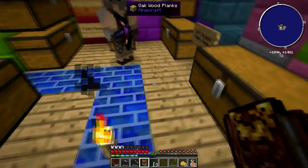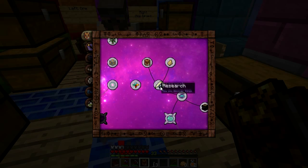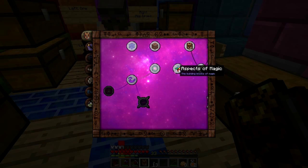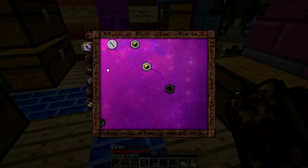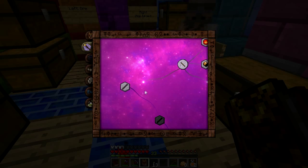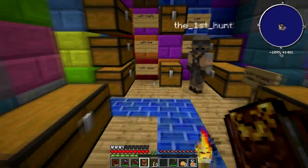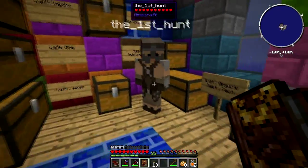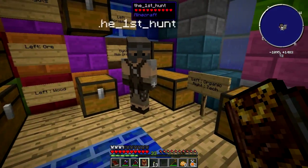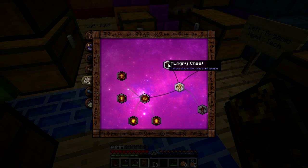In this version of Thaumcraft 4.1, all you do is gain points by scanning things, and then you can just click on the research that you want and spend research points on it - you don't have to do any sort of mini game like the earlier versions. There is a hexagon-type mini game, but I believe that's been disabled for this mod pack to make it slightly easier.